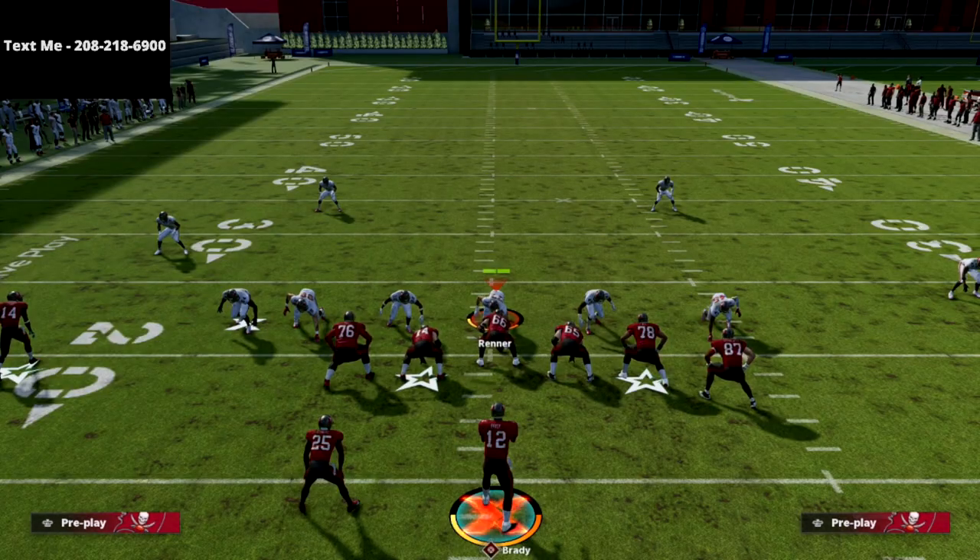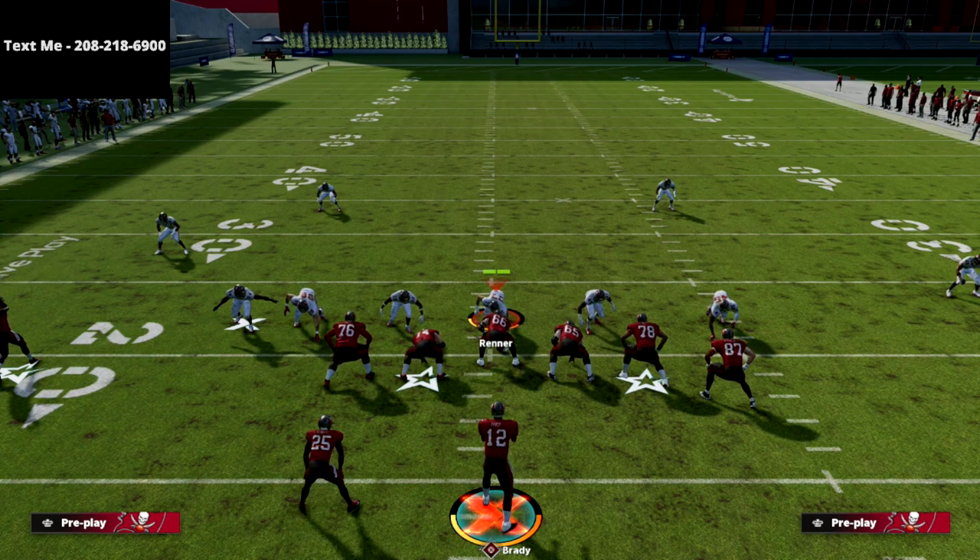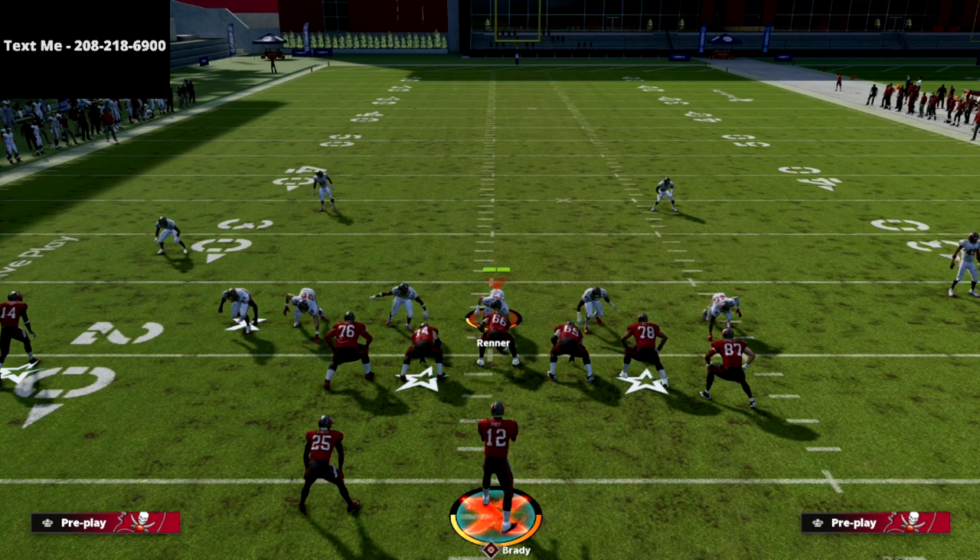This is one of my favorite plays — just a simple spacing concept to feel my opponent out and get into his coverage a little bit. But it's really good. It is very difficult to stop, and it's going to put their user in a position where he's going to have to choose: am I going to go to the right or am I going to go to the left? And wherever he chooses, you're just going to throw the opposite direction.